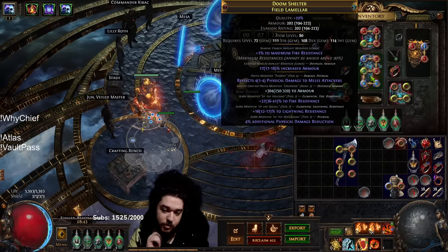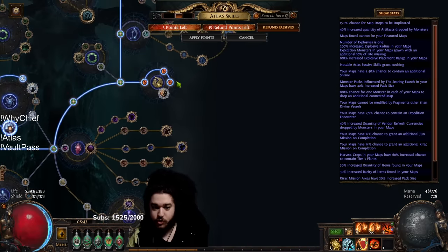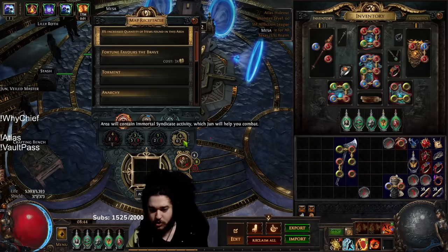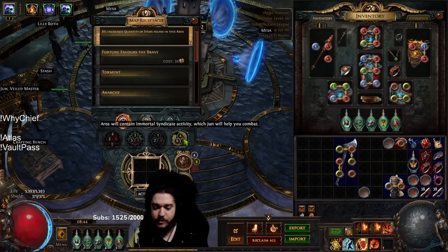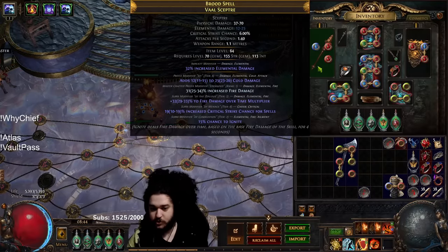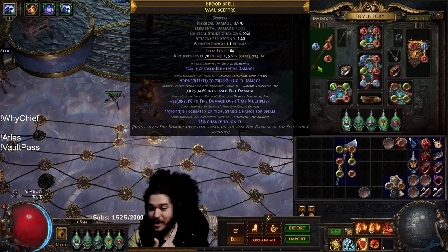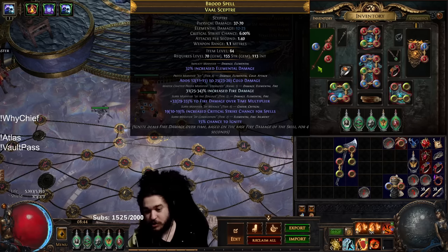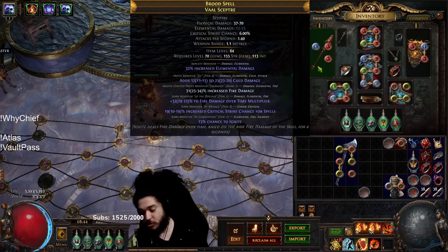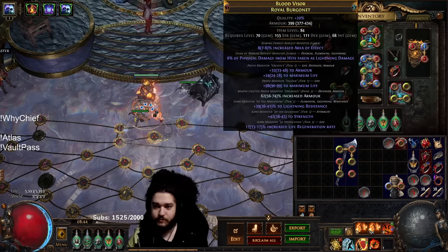I'll probably craft the Gravicious mod — Taken as X Element — on my item. Wandering Path is also a great way to get Betrayal nodes since it doubles them up, giving two percent each — six percent there and six percent there, so we're rocking 13 Jun. Talking about gear: I've been IDing scepters a lot to look for a big fire multi roll. Ideally I'd prefer a fractured DoT multi weapon, then alt spam for plus-one fire, regal, and multi-mod fire damage, ignite chance, and fire multi.